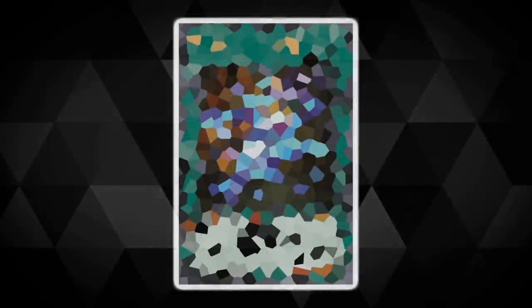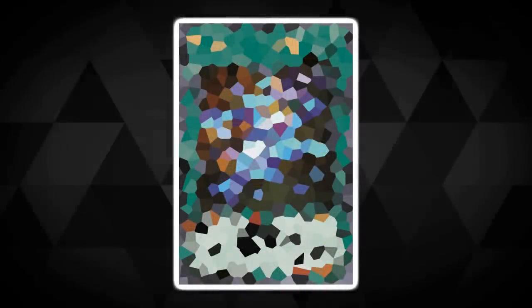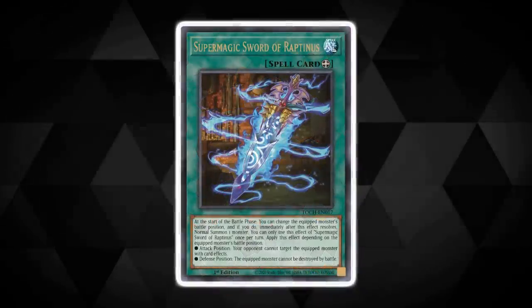By no means are we done. We promised you excitement and import madness in the bucket load — not once, not twice, but thrice we will deliver on that promise. We've had Immortal Phoenix Gear Freed, so where do we go from here? Well, if it's equip spells Gear Freed wants, then it's equip spells Gear Freed will get. That's right — our next import reveal is Super Magic Sword of Raptanus.